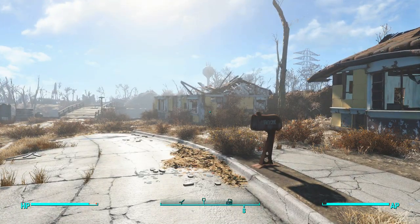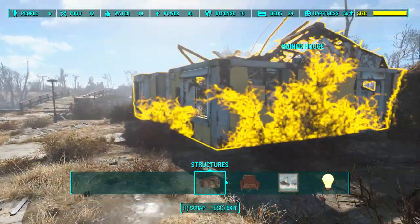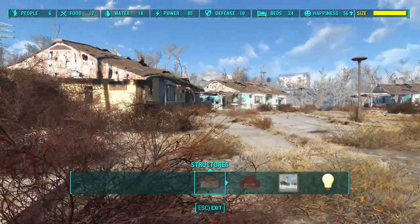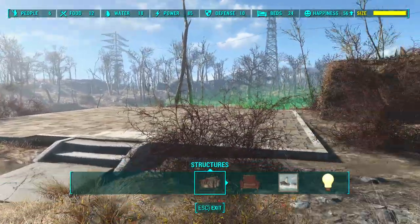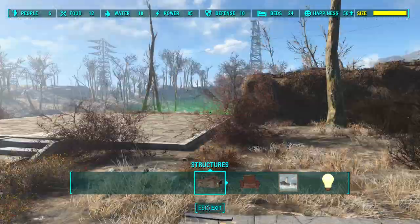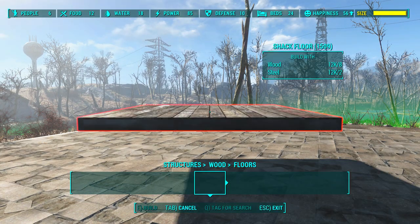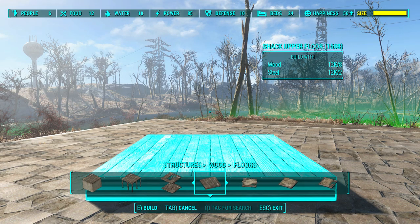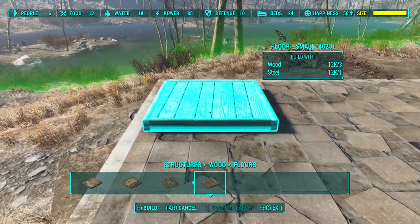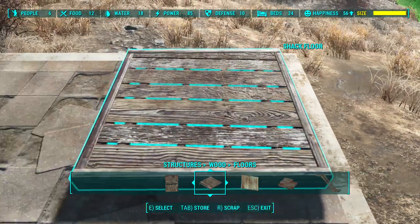I need to go over here. So I go to build mode. This is the foundation of the house - this house here is pretty much going to be the same size. So we go to build mode and we get a floor. You want to get a really small floor like this one. You want to place it right into the corner over here, like so. Just make sure it's quite level.